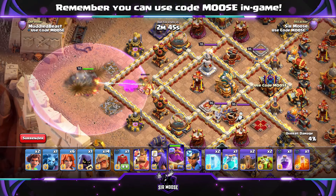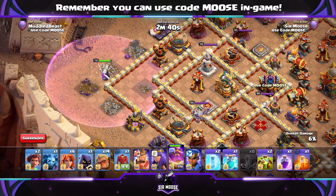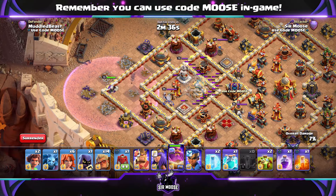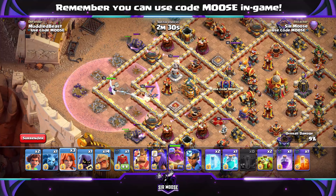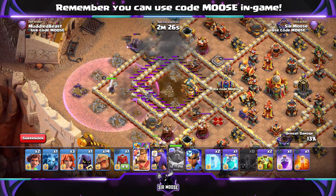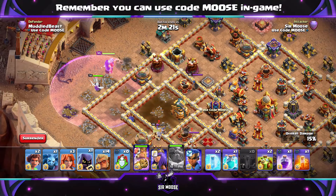We haven't got any healers on the Grand Warden yet — we're going to send in a couple of Druids in a moment. The whole strategy involves sending those Druids in every 10-20 seconds. We're going to use a couple of Earthquake spells with the Fireball on a compartment. Those Earthquake spells damage the buildings, then aim your Grand Warden for a specific area of the base. The Fireball is doing some nice damage there.